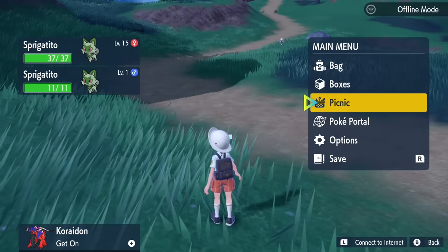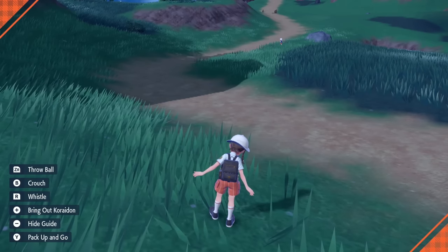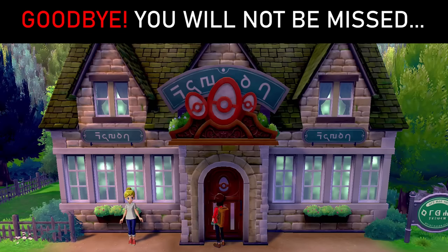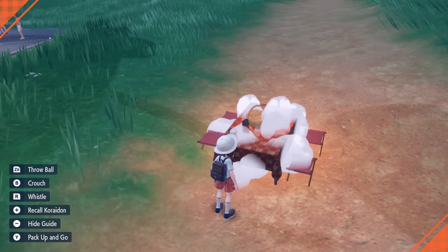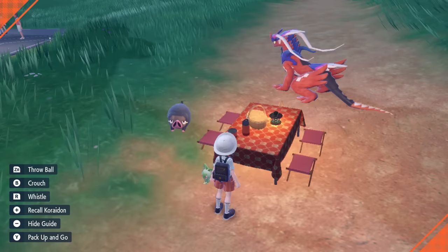But you're not going to explore the entire world of Paldea, at least not yet. Instead, you're going to go back to the starting area because we need to have a picnic. In Scarlet and Violet, there is no traditional Pokemon daycare — instead, you are the daycare. Anywhere in the wild, you can open your menu and start a picnic. The Pokemon in your party join the picnic and have a chance to breed with each other as long as they are compatible.